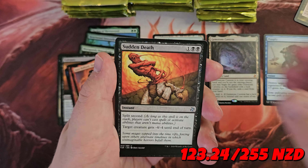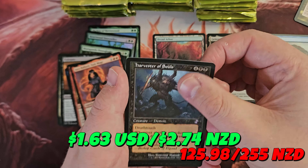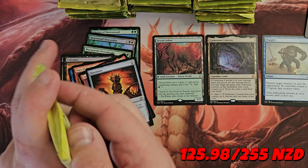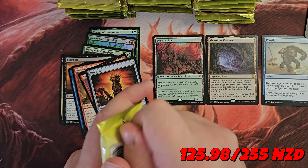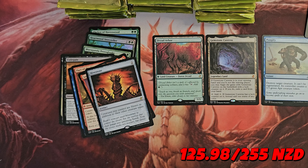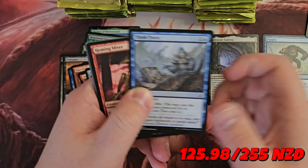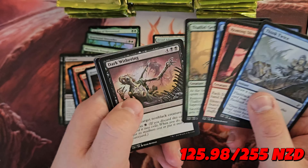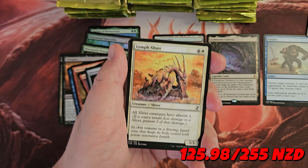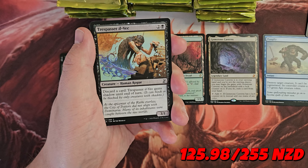Lost Auramancers, Sudden Death, Hivestone, a Harvester of Souls. For those who might not know about Gemstone Caverns — the reason it's so good is you can play it as a pre-game action to essentially get you an extra mana on turn one, so you get two lands. However, the drawback is if you play it any time after the pre-game action it doesn't do as much.